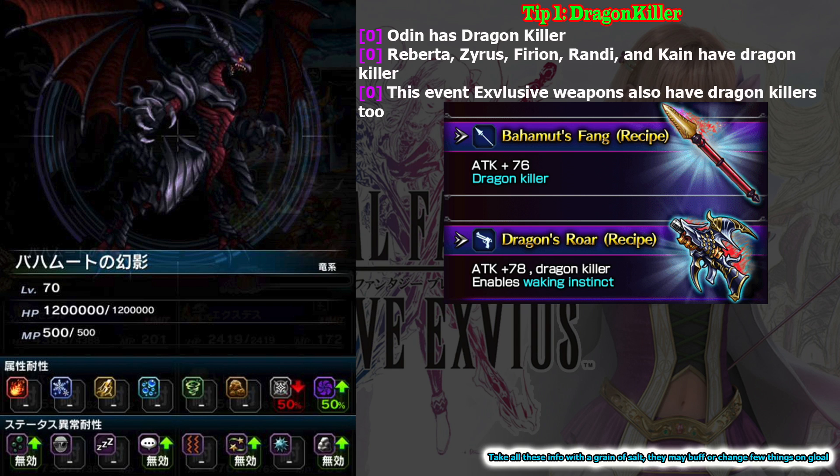You've probably noticed too that this week we get 2 global exclusive characters and both of them have buffs to fight the Dragon. The bad news is they are not available via raid summon like Final Fantasy XIV — you need to use your tickets to get them. Odin also has Dragon Killer, so make sure you pair him with your physical attacker.